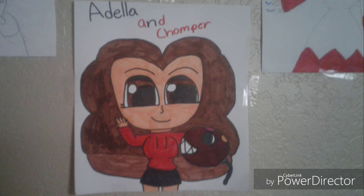Down tilt: Chomper bites you and you get ten percent damage — add it to your total. For dash attack, Adela runs up to you and spins, hitting the player with her hair. She basically just whips her hair around because her hair is wild. You get three percent damage.